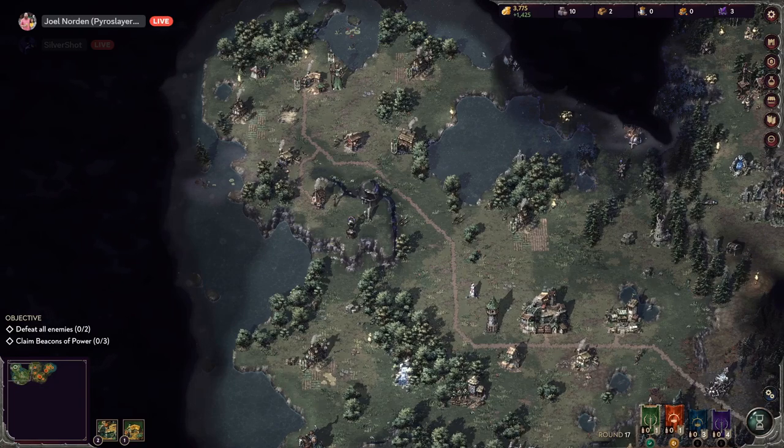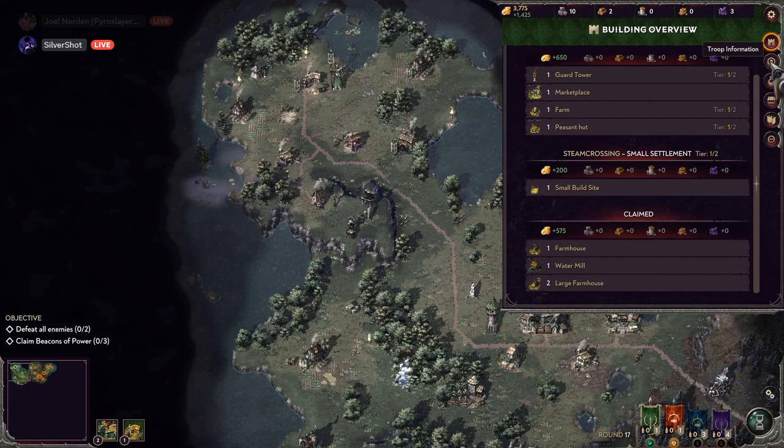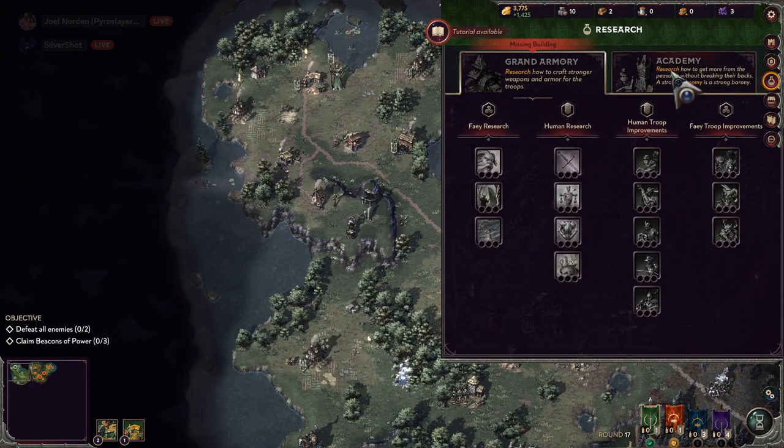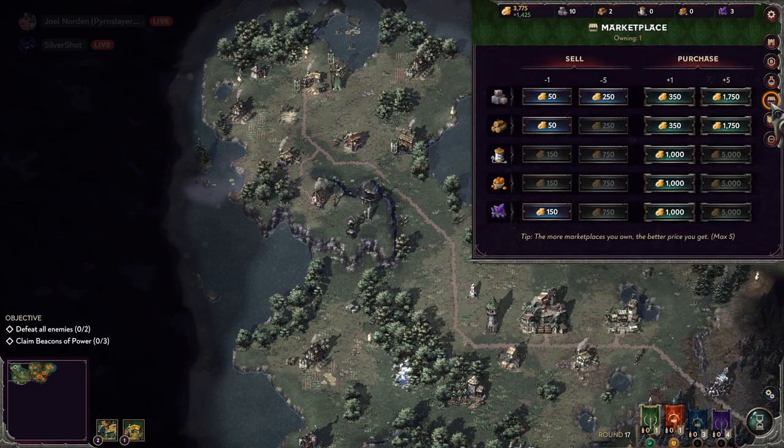There's a lot of UI I haven't checked out — owned buildings, information. I doubled the amount I had! Missing building: grand armory, academy — I need to do those. Didn't even know that was a thing.